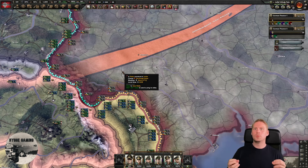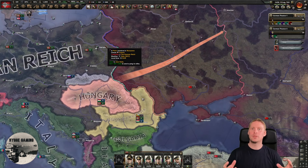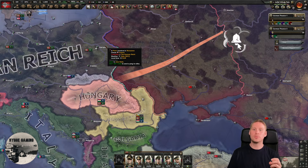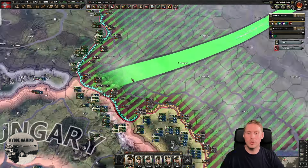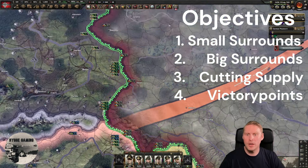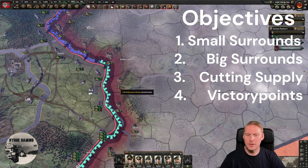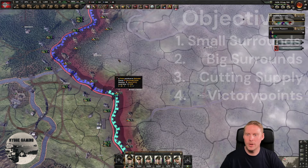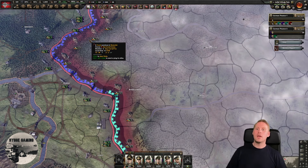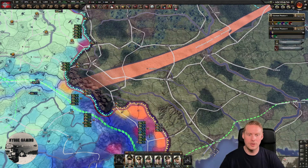What we really need to realize is what we want to accomplish. For a big country like the Soviet Union, victory points are not important in the beginning — what we want to do is kill as many troops as we can. To do that we can go for small surrounds: just invade here, go with a few units, destroy one or two units, cut them off, destroy a couple of units, and do that over and over again.